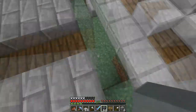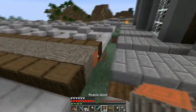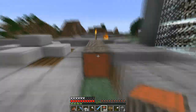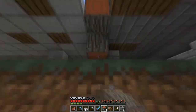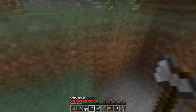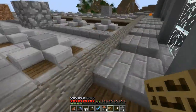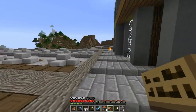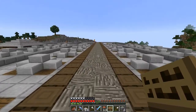I actually removed this layer of what was the stone brick and I want to replace it with the acacia wood to try and tie this in a little bit more. So let's see how that looks. Other than falling into about a dozen creeper holes, I think it looks good. It kind of makes this make a little bit more sense.